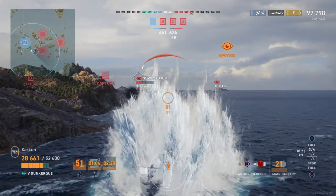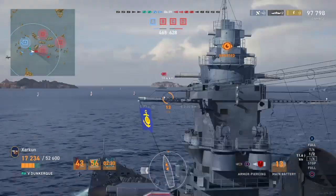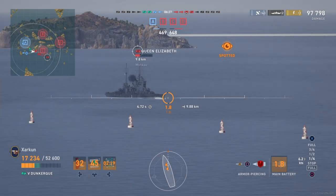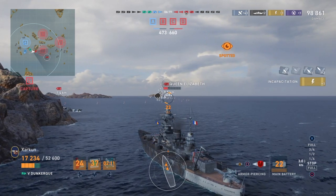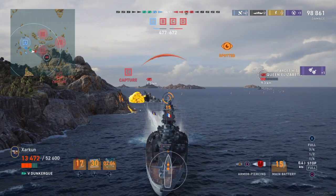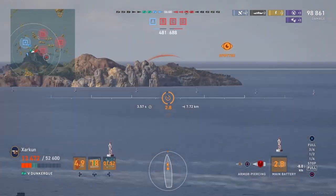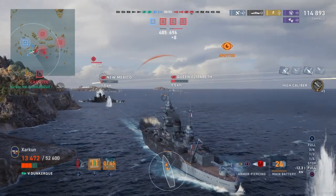Unfortunately, that other destroyer is going to come around, and I have turned into a situation where there is a Queen Elizabeth shooting at me. The Queen Elizabeth, like the Warspite, has 15-inch guns, and you saw right there how the shells went straight through my bow armor and hit me for over 7k. It's much like my very favorite battleship, the Nelson — but in the Nelson you can certainly mitigate the damage that 15-inch guns are capable of inflicting on your bow by properly angling the ship and inviting the shots to hit your side armor instead. Whether you can do the same on the Dunkirk and how good the side armor is when angled, I'm not sure.